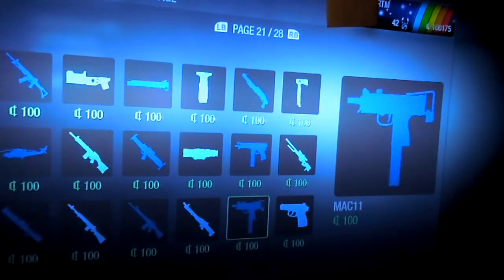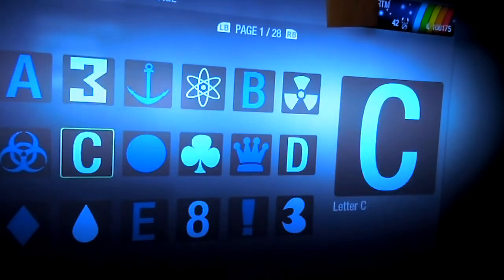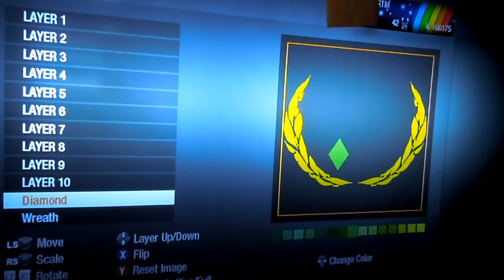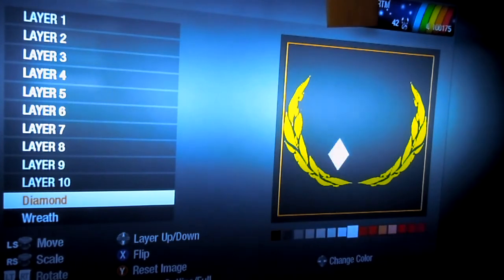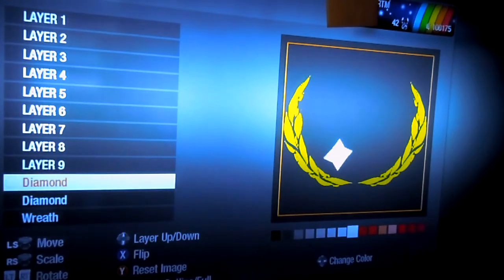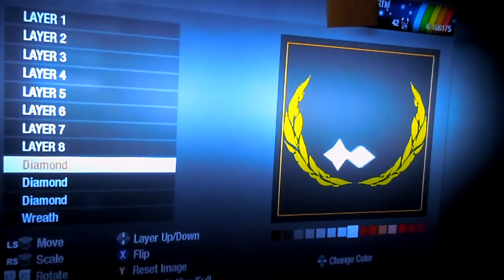Next we're going to go to page 1 for the diamond. You can really make this any kind of General Emblem you want, just depending on how many diamonds you want to use. Get one of those, make it white. The easiest way from here is to just keep duplicating them and then spin the one you duplicated.